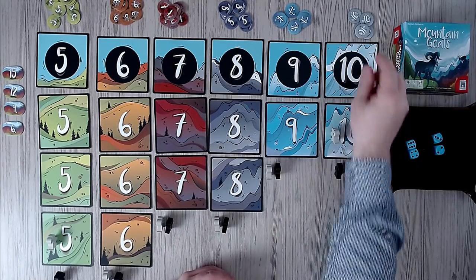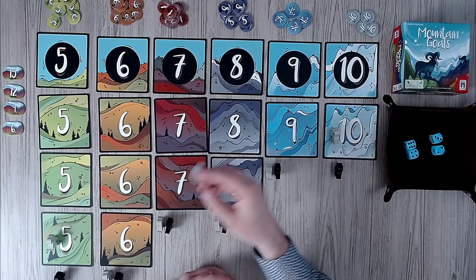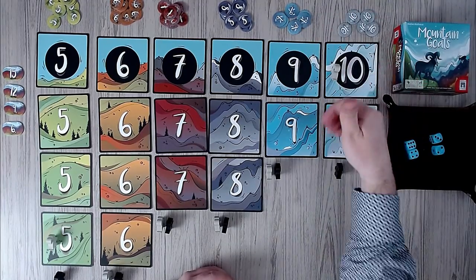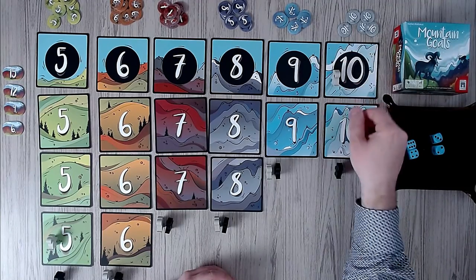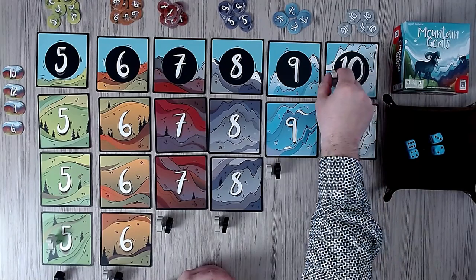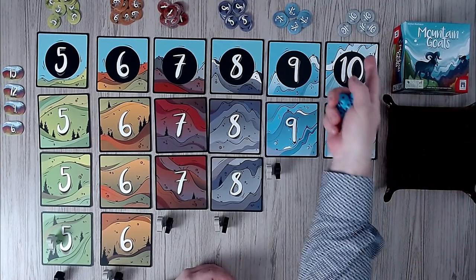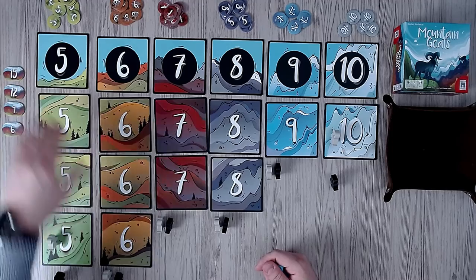That is how the game pretty much works. Whenever you reach the top with one of your goats, you can take one of these point markers. The ten gives more points because it's a ten on there. You count up all the numbers on your tokens at the end of the game. But if she is at the top already and rolls another ten, the goat just moves around up there and she can take another token. If I ever move up to the top, I can kick her down the mountain. The game ends if three mountains don't have any tokens left, or if all the tokens are gone.